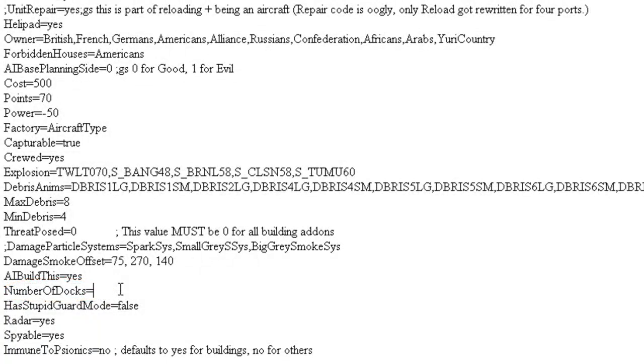NumDocks pretty much tells you how many planes the building can hold. I'm going to set it to 5.